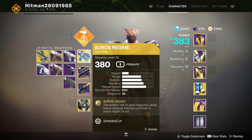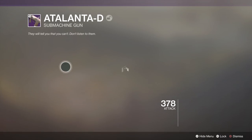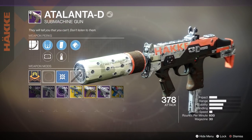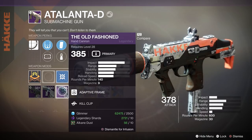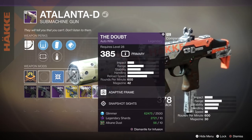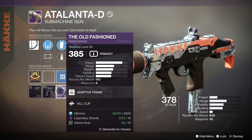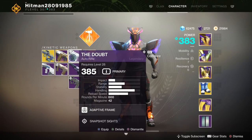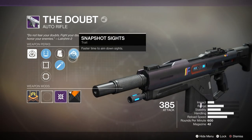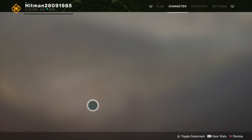Starting off with guns — a pretty interesting point. For example, I have a 387 submachine gun, but you can pretty much infuse any primary gun you'd like into it. It doesn't have to be a submachine gun anymore — you can infuse a hand cannon, scout rifle, anything. As we can see at the bottom of the screen, we need alkane dust for this. The planet materials can vary depending on which gun you're upgrading.